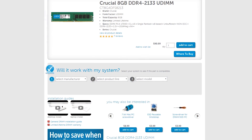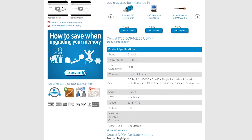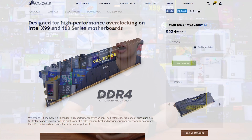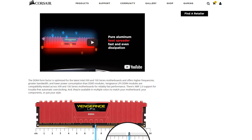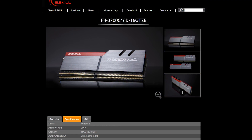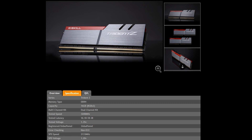For the entry-level kit, we grabbed a Crucial DDR4 2133 RAM kit — a 32 gig capacity kit from back when DDR4 was brand new. I also stepped up to a 2400 megahertz kit, the Corsair Vengeance LPX 32 gigabyte kit, which is a popular speed for Ryzen and new Intel setups. Then jumping up, we grabbed a G.Skill Trident Z 3200 megahertz kit — a very nice kit, though not the RGB model.